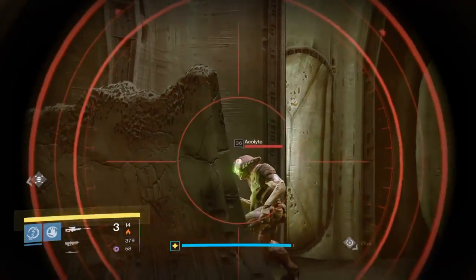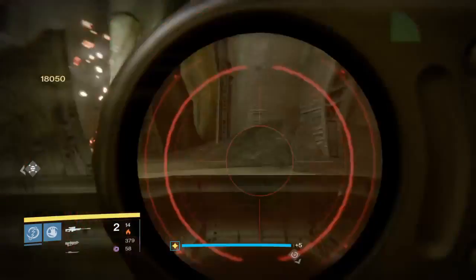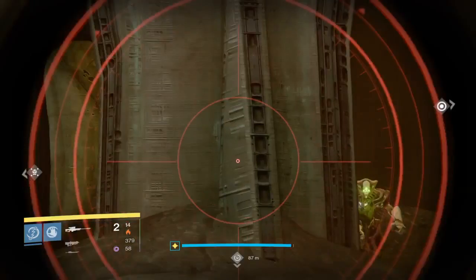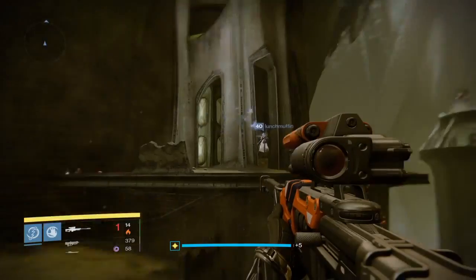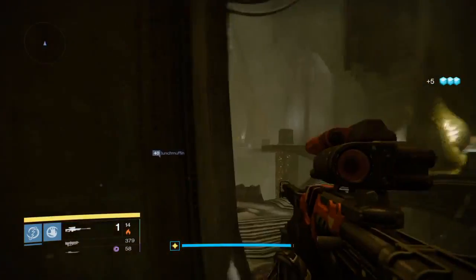I'll find some more enemies here. You'll see the same thing — 18,050 each time. Four headshots, and again 18,050. So that was the Thousand Yard Stare sniper rifle with a 309 attack value, and my overall light level was 305.